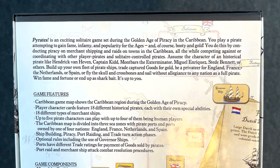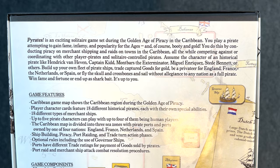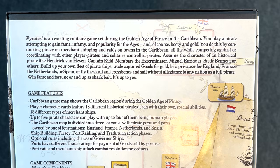Pirates is an exciting solitaire game set during the golden age of piracy in the Caribbean. You play a pirate attempting to gain fame, infamy, and popularity for the ages — and of course, booty and gold. You do this by conducting piracy on merchant shipping and raids on towns in the Caribbean, all while competing against or coordinating with other player pirates and solitaire-controlled pirates.